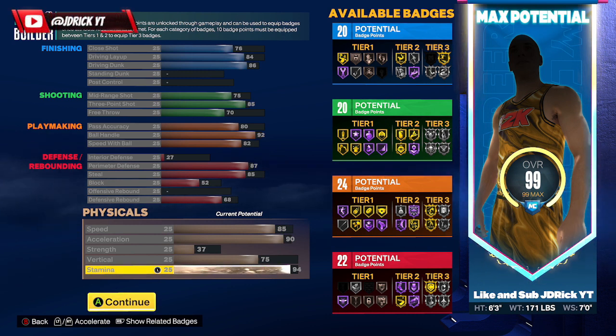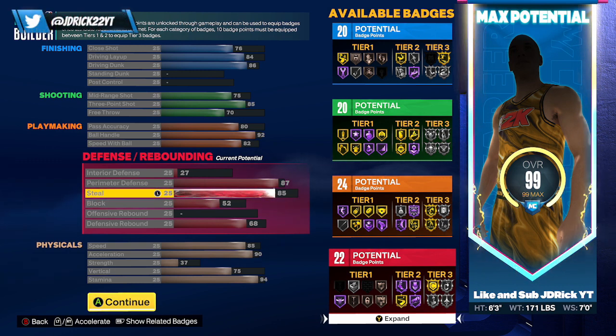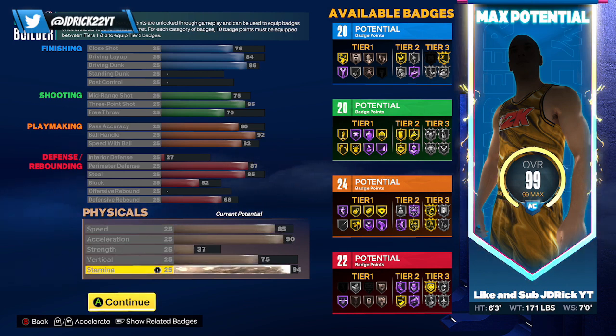We're putting the rest into stamina — 94 stamina, which bumps up to roughly 98 with your workout, and you'll want that extra stamina as a primary ball handler. So as you can see we've made a really nice solid build: 20 finishing, 20 shooting, 24 playmaking, and 22 defense — there's really not a weakness on this build. If you're looking for something other than the standard six foot one or the six foot eight to six foot nine range, this is a really nice option.